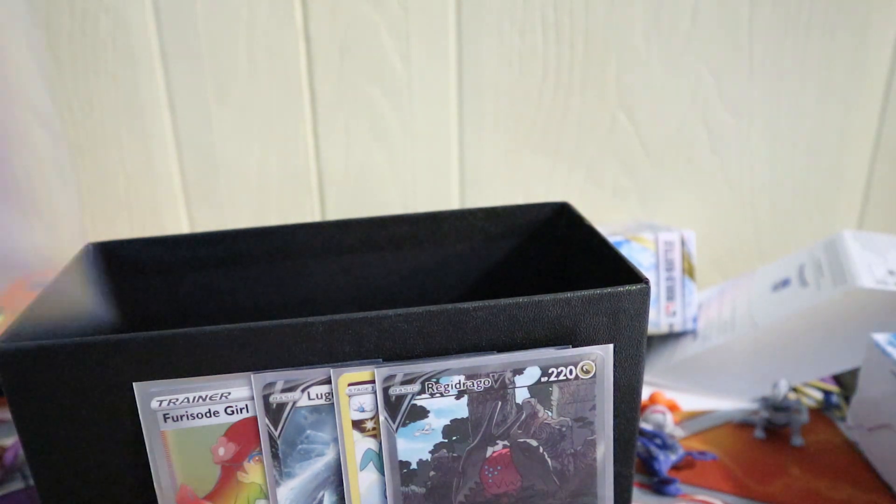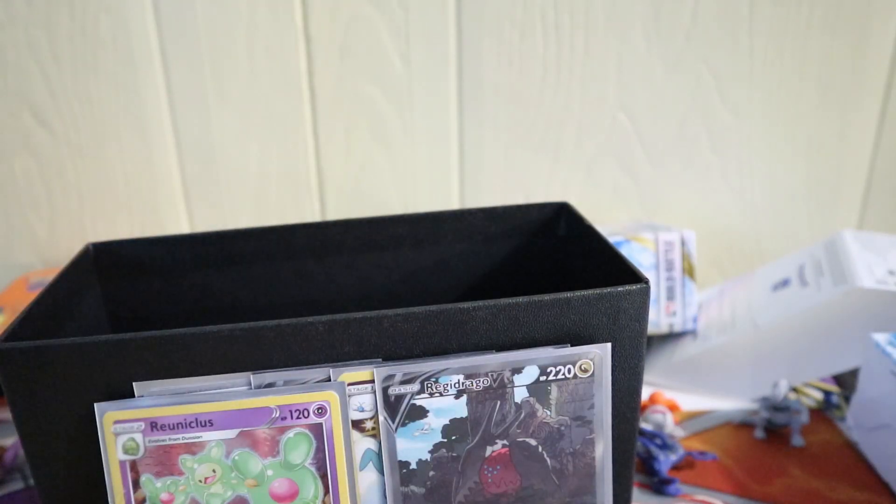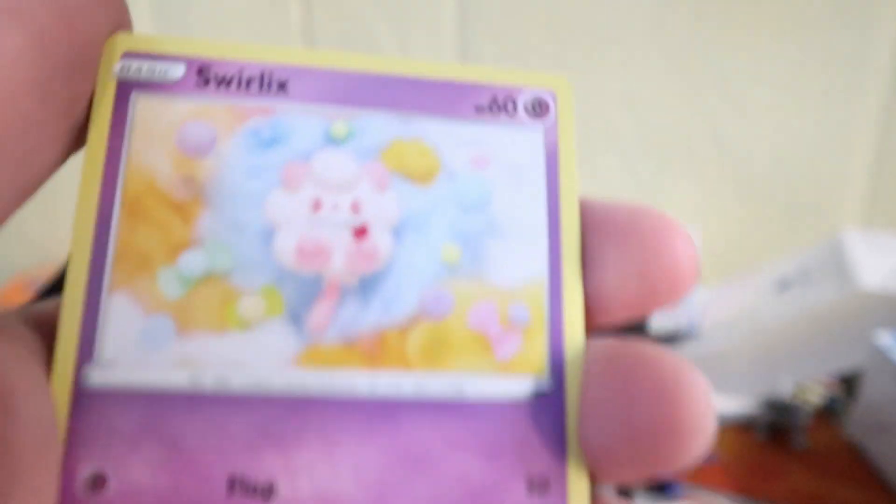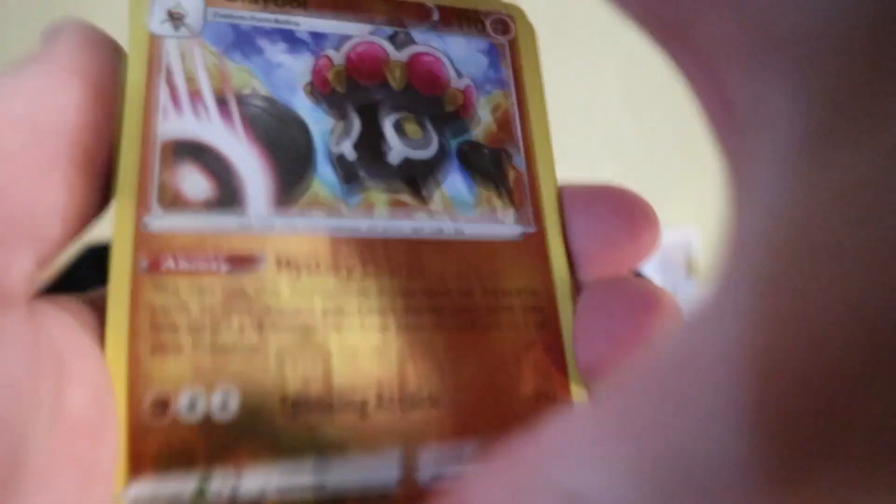Last Regidrago pack. Let's see what we can get. Code card. Four from the back — Fighting. We got Steel Energy. Croconaw, Anarith, Meowth, Meowstic, Pikachu, Noibat, Togedemaru, Sandile, Swirlix. Reverse Claydol and a Zarude Regular Rare.